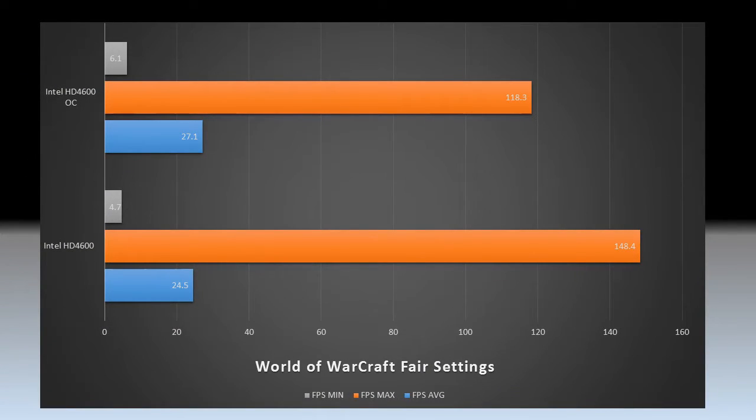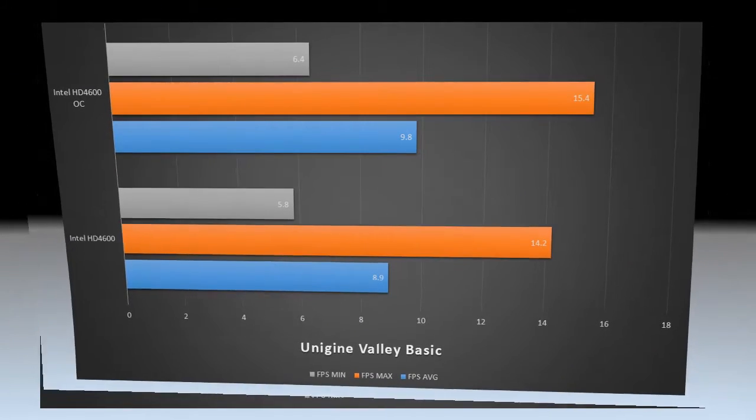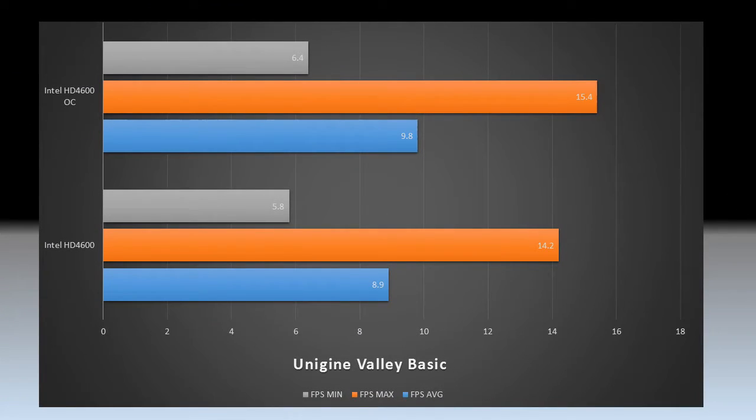In WoW, I showed a marginal gain of 3 to 4 frames per second, but that can be adjusted with other in-game settings. I just used a fair preset. So if you change anti-aliasing and other settings, I'm sure that 10% might be a little better or more, but that's an easy 10%.